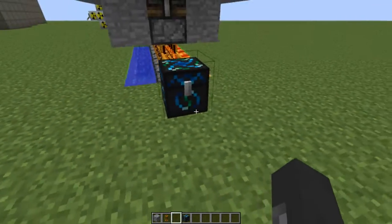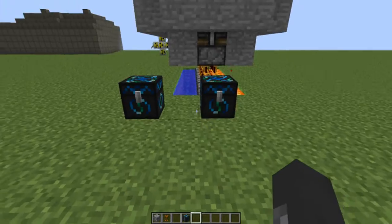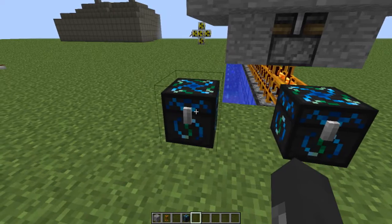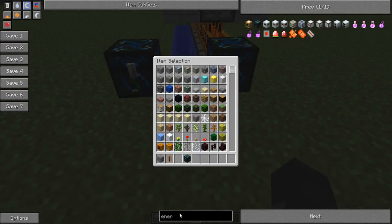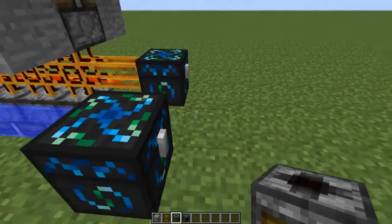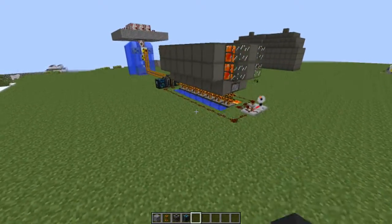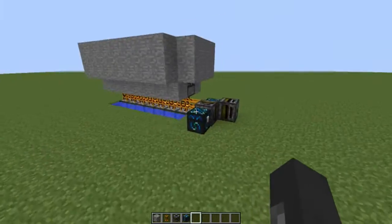Connect a filter on two sides of the energy condenser, and place another energy condenser over here — this is optional. You could also just place a diamond chest or something to store all the leftover ice that isn't used. Get two filters, one on each side like this.